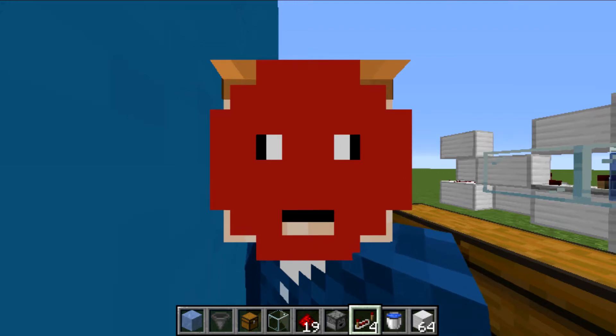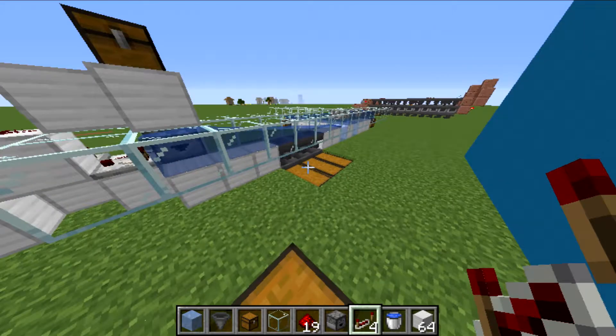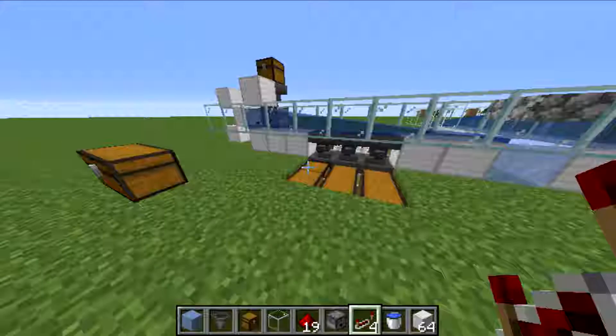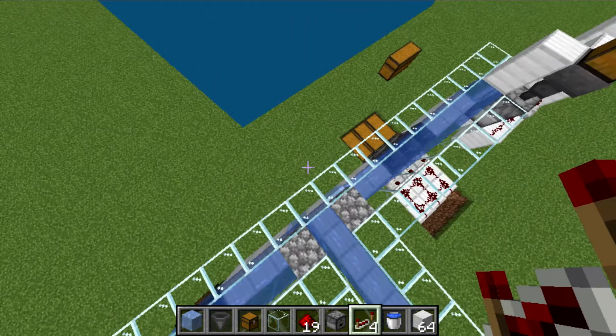Hello everybody, this is BladeAxe here, back for another how-to-make tutorial. In today's how-to-make, we're making this sorting system. It looks really cool. I'll teach you how to make this bit here first, and then I'll teach you how to make it expand and turn corners and stuff. Really quite simple stuff.